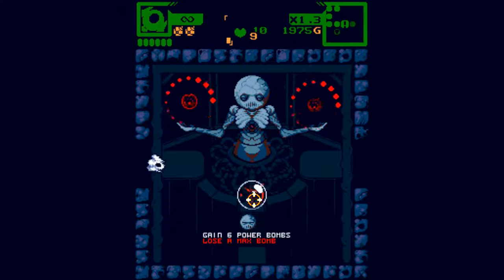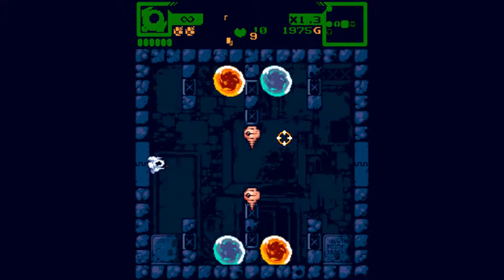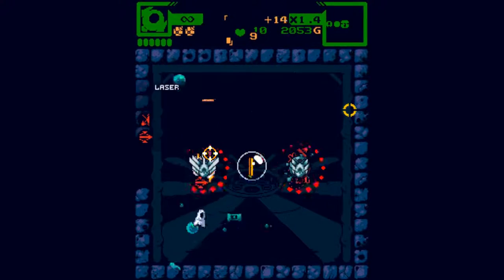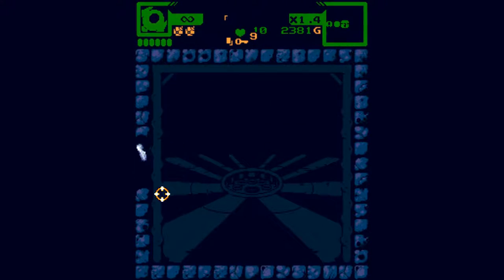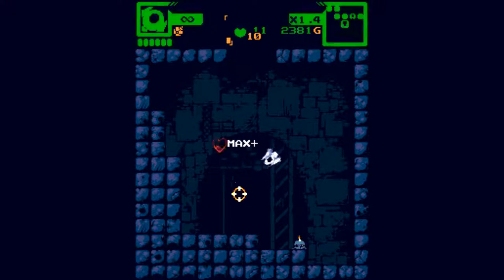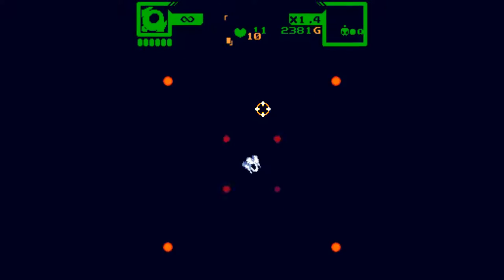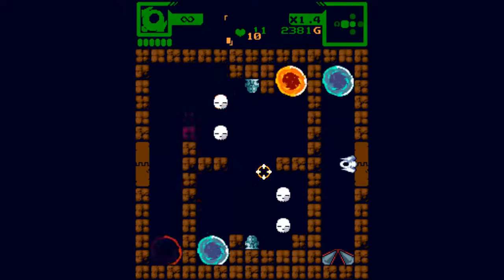There's gotta be some better weapons. Gain 6 bombs, lose a maximum bomb — that doesn't seem like a great idea. What do we got? Bounce off the walls, fires in threes. I wanted the key — why do I keep pressing the wrong key? I've done it again! I've just wasted my last bomb! I'm literally the worst! If somebody could tell me how to stop being such an idiot, that would be absolutely delightful.